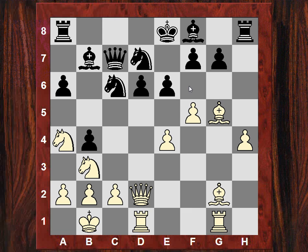Black's not choosing the plan Nh7 here. Houdini 3 has some other ideas — maybe the e5 square. But now a very sharp move in the center is played: e5. This is kind of sharp; it is weakening d5. Is there sufficient justification to weaken d5?